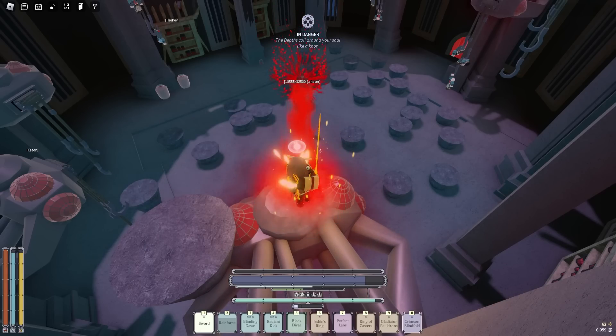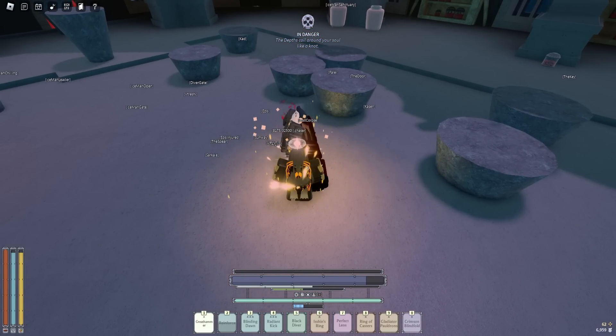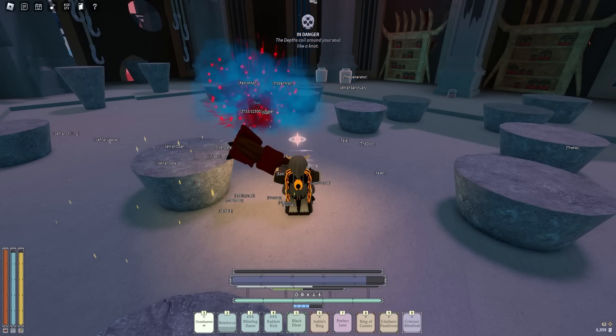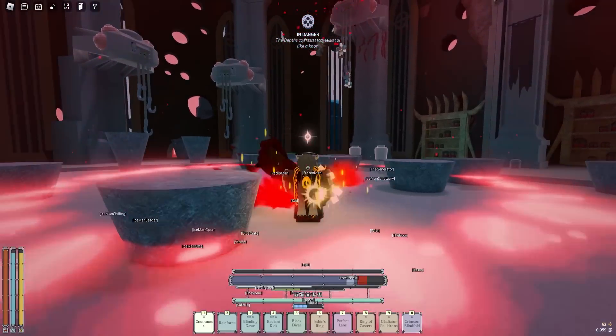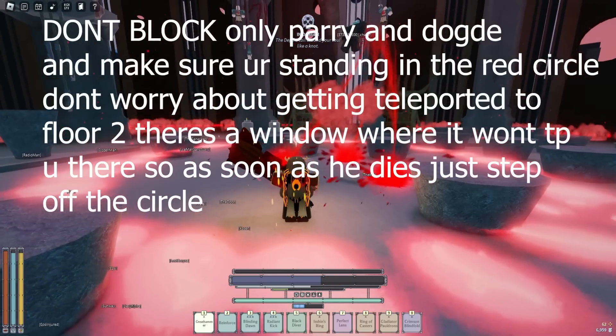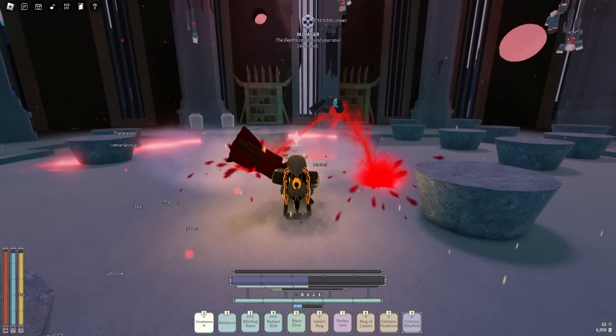Just get him down to 6k HP — I should be able to do it here. Okay, he should be dead. So the final phase works a little differently: stand in the middle, and when he slams down you're gonna want to block parry. Auto parry doesn't do it for you, so just get ready to dodge.